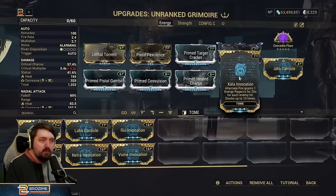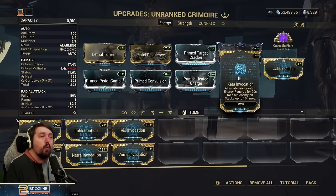The Zada Invocation is our best pick: the alternate fire grants one energy regen for 20 seconds for each enemy hit, stacking up to 10 times. Basically this is an insanely powerful energy battery — it is twice as strong as the maximum level of Zenurik Wellspring, and it is extremely easy to keep it going.